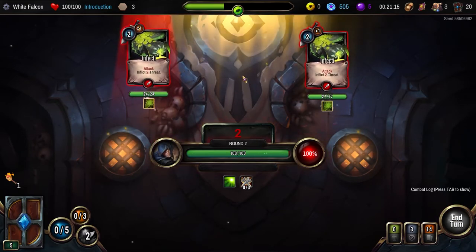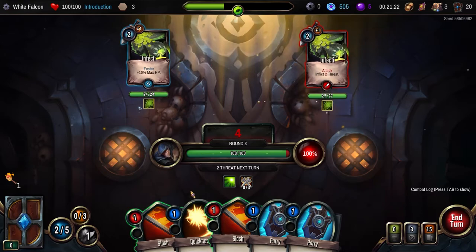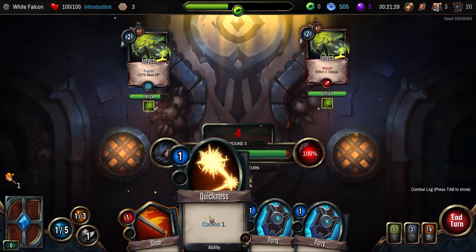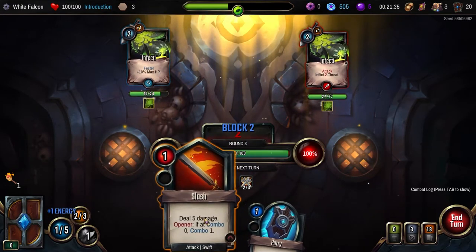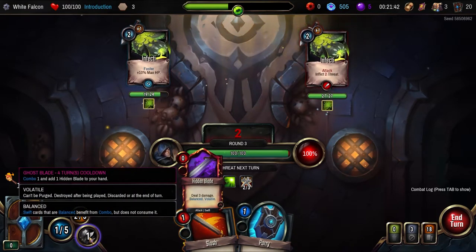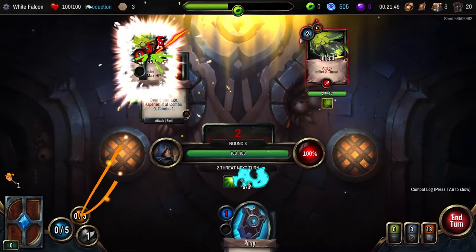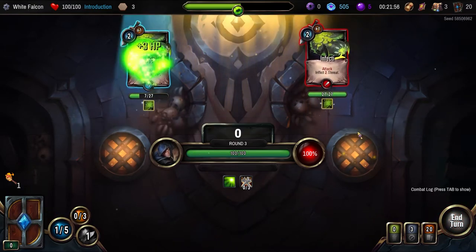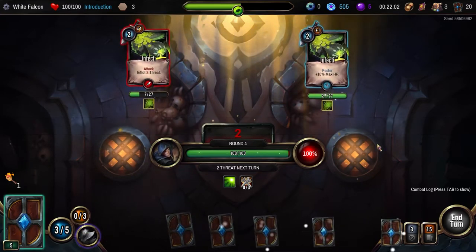We'll take four damage and they're going to affect us each turn. We want to do an opener, we can combo it to gain more. We can get one energy and do 15 — unfortunately it's not going to be enough. Combo. Just purge all the rest. Can't do much else. But this is still at 100%. I didn't 100% get what this does.